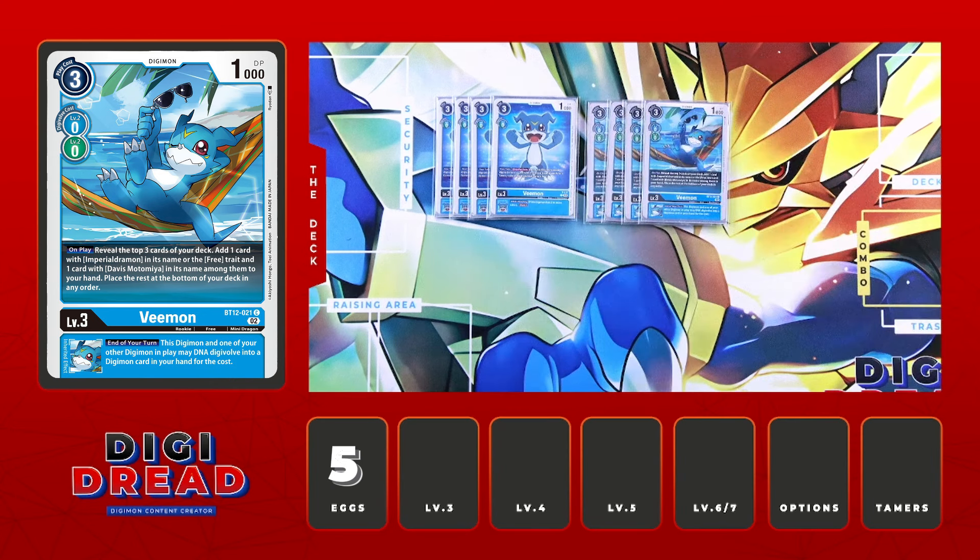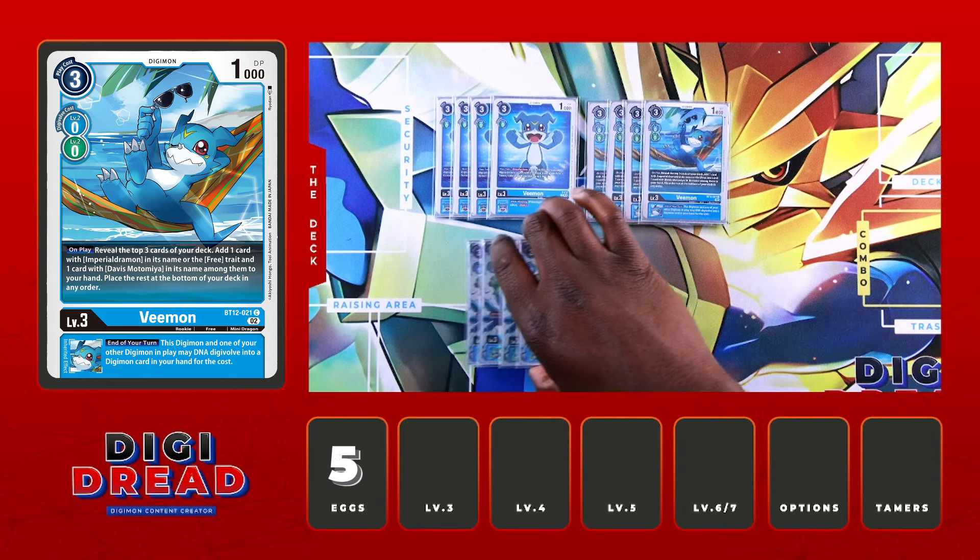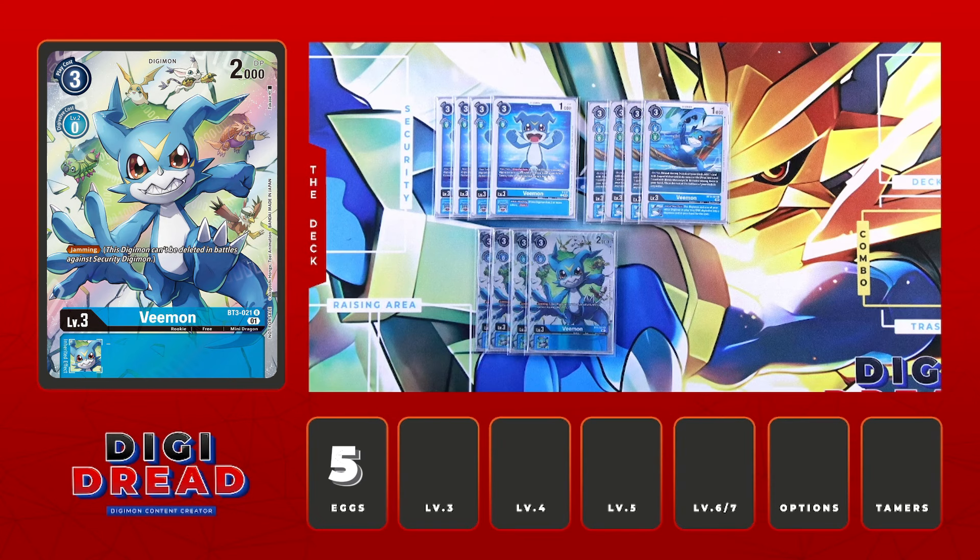Also on your turn, if we are digivolving into a card with Freeness traits and we have a tamer out, we can reduce the digivolve cost by one — which is huge because we run a full Magna package. Evo for two instead of three is always nuts, and if you have Digimon outside of Magna, you can effectively evo for one. That's definitely the most important Vmon you want in your raising area. Complementing that is the BT12 Vmon, which is your primary search.